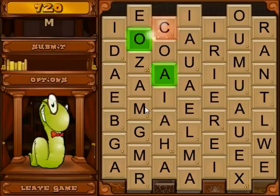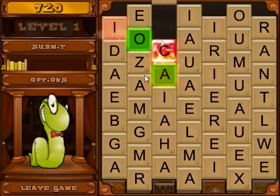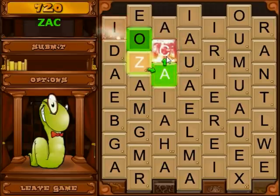Here you're watching action mode, which is where the screen will constantly fill up with flame blocks — the red ones. Now if they drop all the way down to the bottom of the screen, it's game over. So you want to get rid of those as quickly as possible.